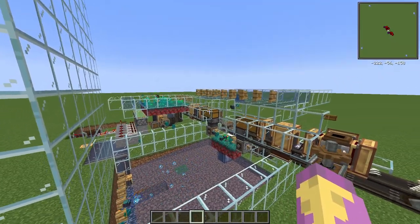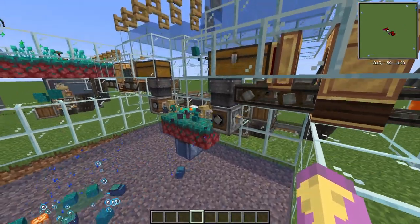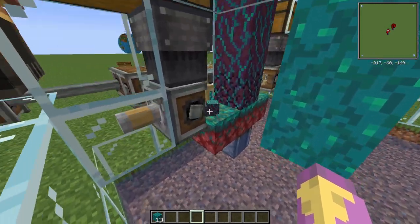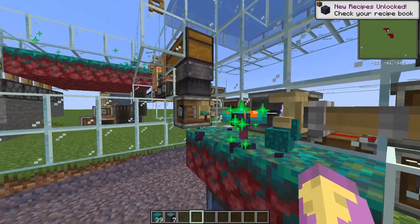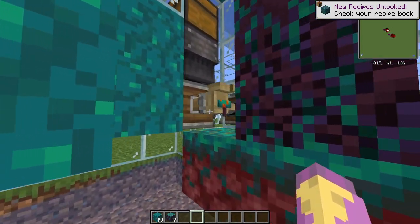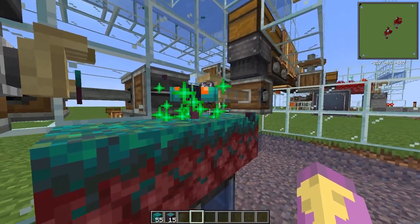As you can see, we are using two deployers and a mechanical saw for this farm. This deployer places the warped mushroom, while this deployer bone meals said mushroom.